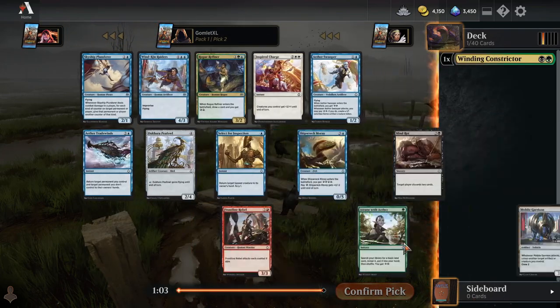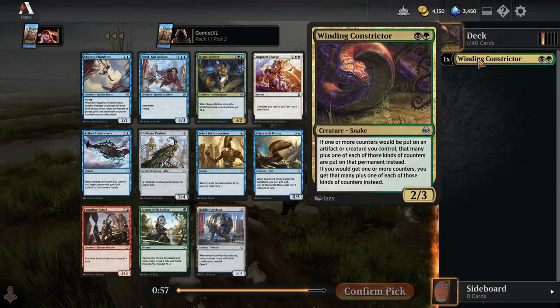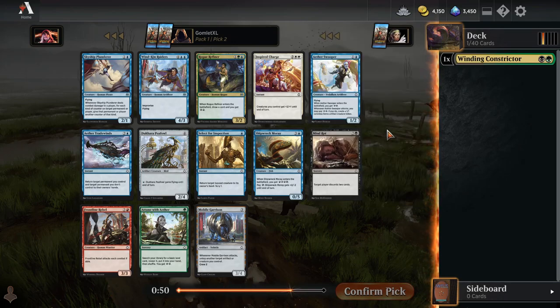Kind of a weak Pack 1 there. Didn't see any super good mono-color cards, unfortunately, so I'm just going to hop onto a gold card Pack 1, Pick 1, even though I generally don't like to do that, as it is going to tie me into two colors right off the bat. It will be less likely that that makes the cut.